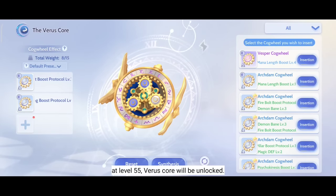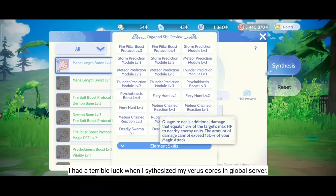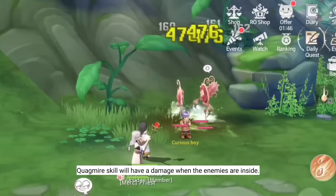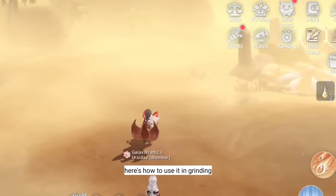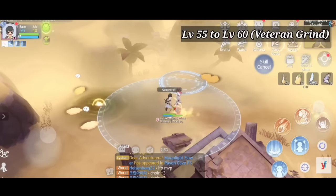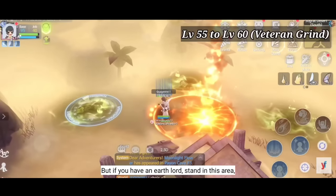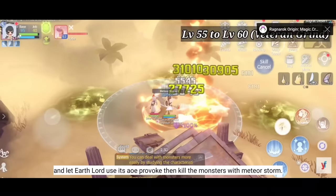At level 55, Vero's Core will be unlocked. The Vero's Core I highly suggest is the Deadly Swamp Core. I had terrible luck synthesizing my Vero's Core in the Global Server, so I'm going to use my previous video to showcase this Core. When you equip Deadly Swamp Core, Quagmire's skill will deal damage when enemies are inside. Here's how you can use it for grinding. But if you have Earth Lord, just stand in the area and let Earth Lord use its AoE Provoke, then kill the monsters using Meteor Storm.